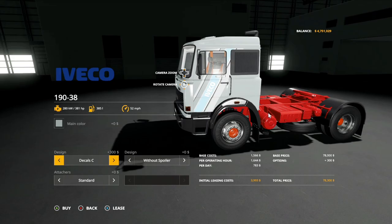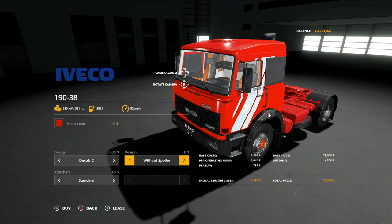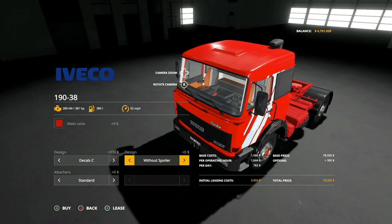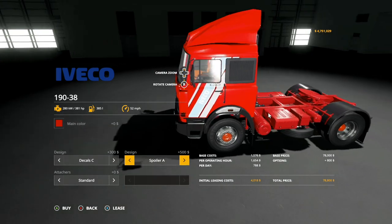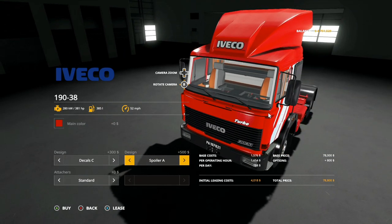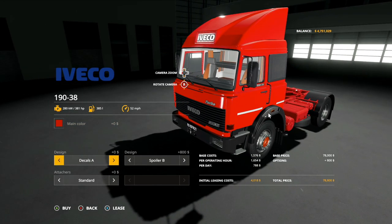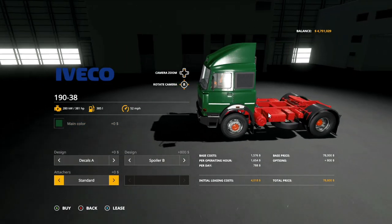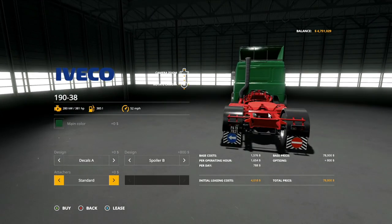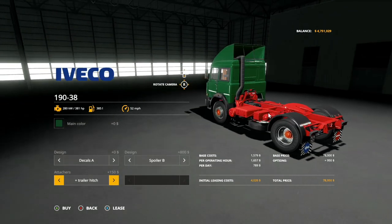We have yellow, blue, and red, as well as red and gray, and back to standard — those are the only two decal options. Depending on which color you pair them with, they can really pop. For spoiler designs we have: without spoiler, spoiler A — which is more of a floof kind of look — and spoiler B, which is more standard and traditional. For attachers we have a standard attacher and a trailer hitch, so you can move around smaller or larger trailers with the correct hitch.